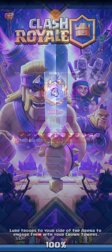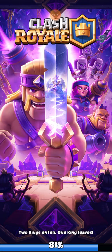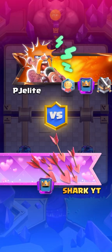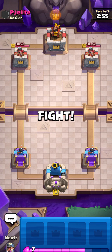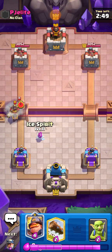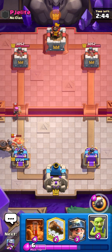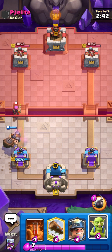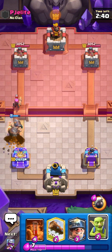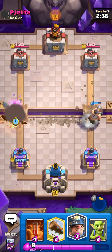Even though we lost that, I would not do anything different — that was amazing. I love how we just put everything on one tower and went for everything at the same time. What is this guy doing — looks like he's gonna get a bunch of damage on us right now. I'm gonna try and use the ability now and should be able to kill the Firecracker.